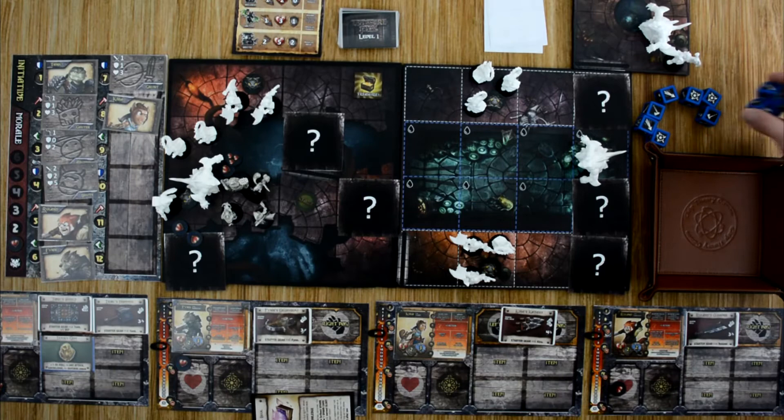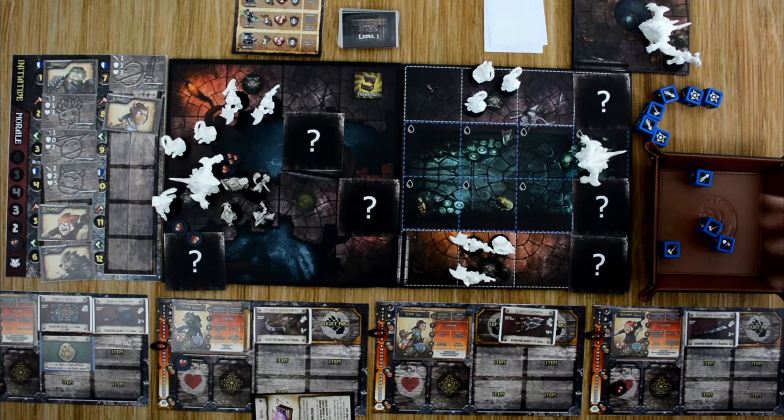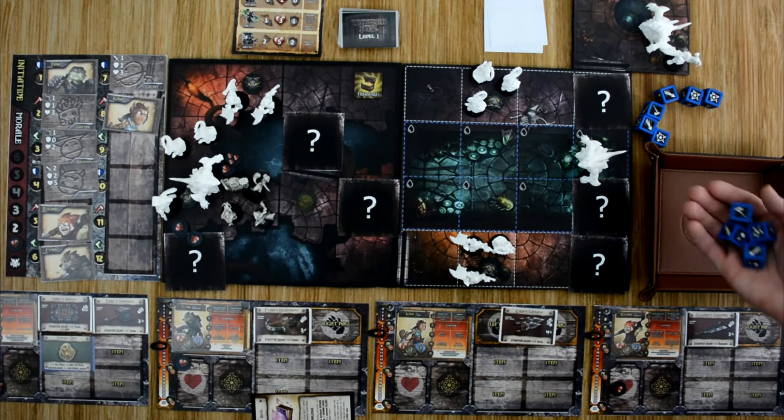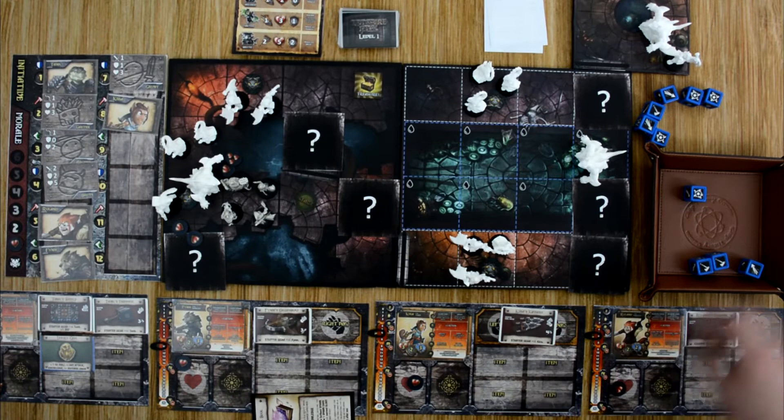Kira needs to get back up. She rolls four dice — one for herself plus one for each hero in her space — looking for criticals. She fails the first action. Second action, she succeeds and gets back up. She can't do anything else this turn but regains half her health rounded up — so she only has one wound on herself.